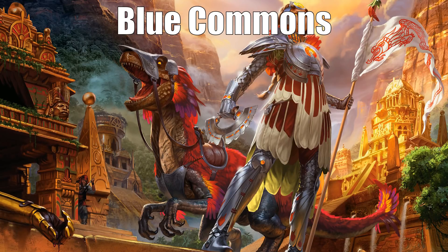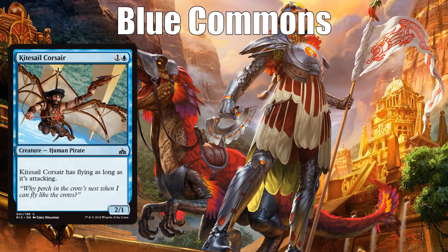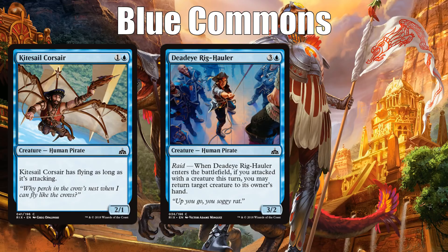Let's move on to blue. I think the third best blue common is Kite Sail Corsair — an efficient attacker with a relevant creature type, a two-mana 2/1 with flying when it attacks. It's going to be hard for people to stop early, it enables raid, carries equipment well, and those are all things that are pretty good in this format. Deadeye Rig-Hauler is next. It's a Mana Leak-style effect, but keep in mind it only bounces something if you have raid active, which means you can't bounce something before combat. However, if you're attacking with flyers and then playing Deadeye Rig-Hauler to bounce their five-mana dinosaur, that still feels pretty good. It's still a very good common, even though you can't play it in your first main phase.